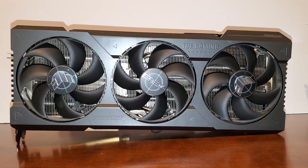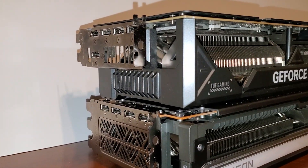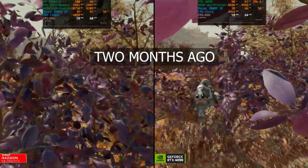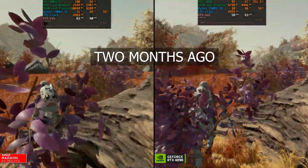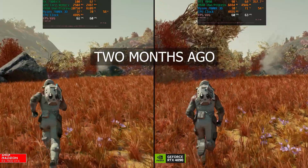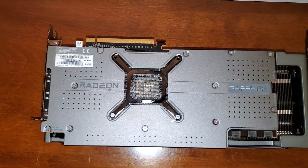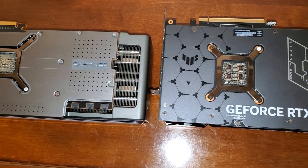We found out that the 4090 was around 15% ahead at 4K native in some areas, but there were other areas where they were kind of evenly matched. The point of this video is to take another look with the beta update to see if the performance gap has widened. We're going to look at a few different life planets and demanding GPU areas, and lastly check out Neon City. I'll link my old video in the description below.